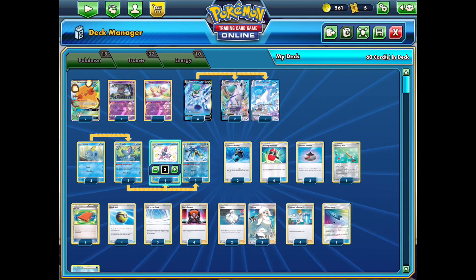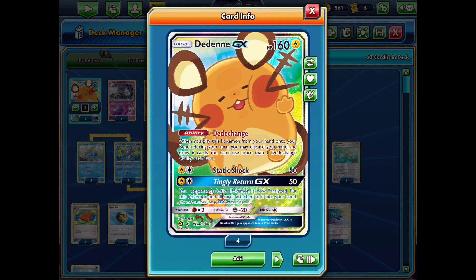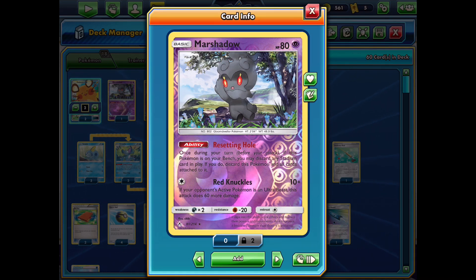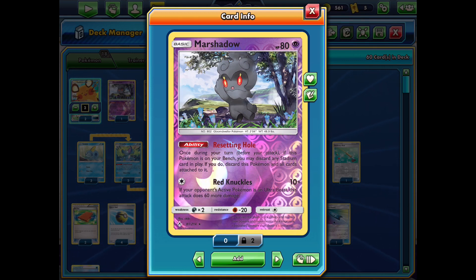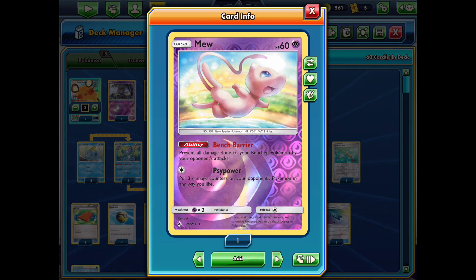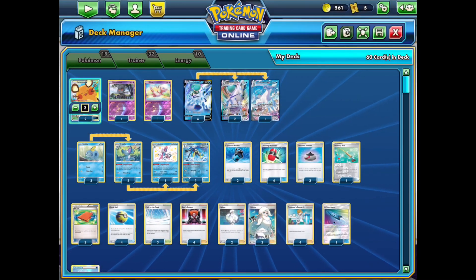We have a couple of Dedenne in here to improve our draw in the early game — Dedenne GX is very good at opening up in the early game as we want to be as aggressive as possible. We have a Marshadow in here to clear out our opponent's stadiums, mostly Chaotic Swell. We also have a copy of Mew from Unbroken Bonds to protect our bench, since there are a lot of bench sniping attacks in the new set.